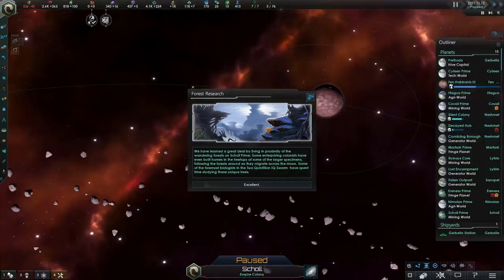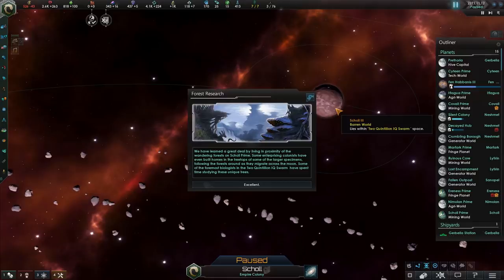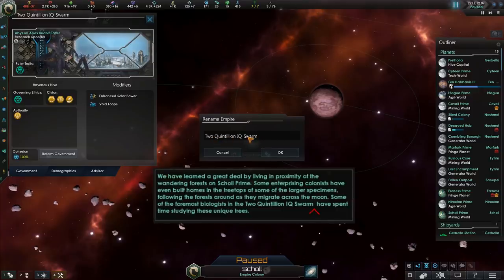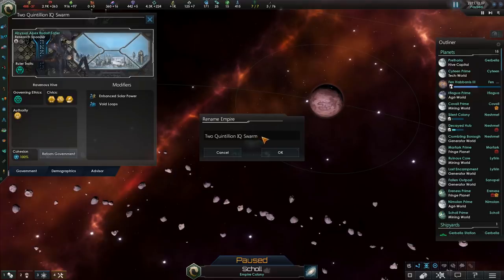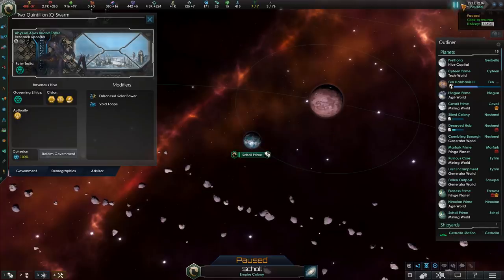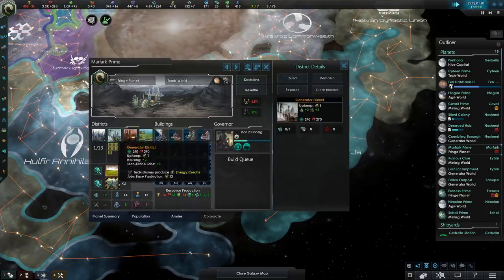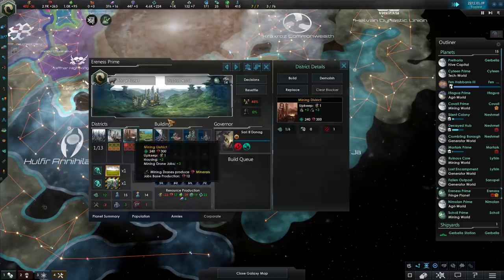And now we get even more events from the ever-loving forest. We have learned a great deal by living in the proximity of the wandering forest on Skull Prime. Some enterprising colonists have even built homes on the treetops of some of the larger specimens, following the forest as they migrate across the moon. I've just noticed that the accidental space I put after the empire name actually shows up in the text — the game isn't smart enough to trim it. Now the text will truly be broken. Even the Empire title is lopsided because of that. Devs, please — I beg you — have a quality of life update for once.